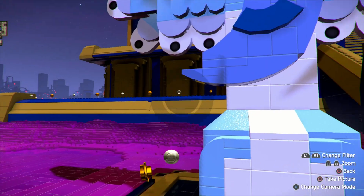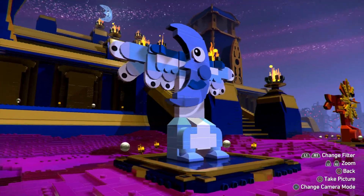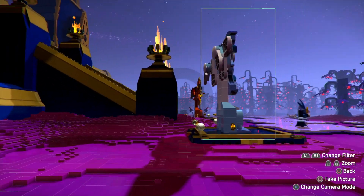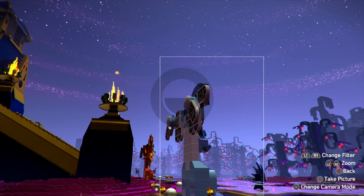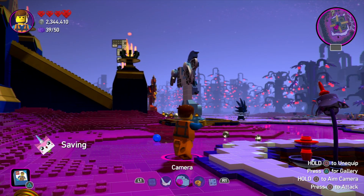It turns out there are no other totems — this is definitely the happy totem. You just need to change your angle. Weirdly, you've got to get it either from the sides or from the back, and it's only by getting it from this position that I managed to get a picture.